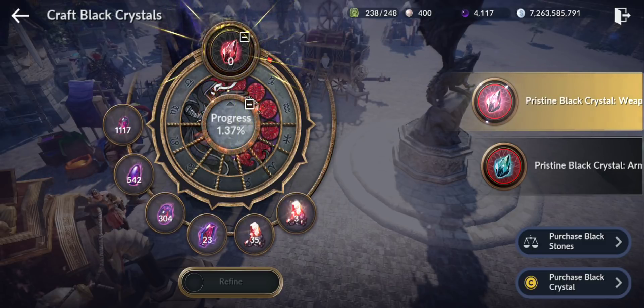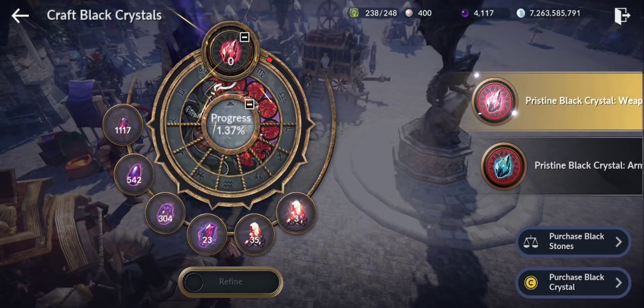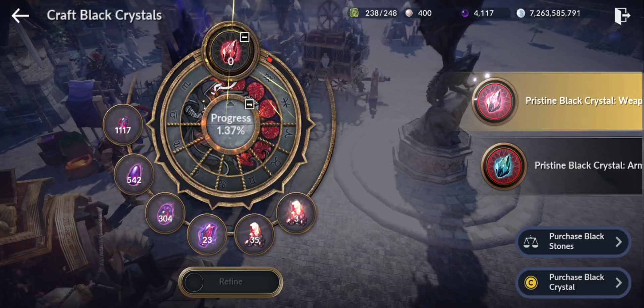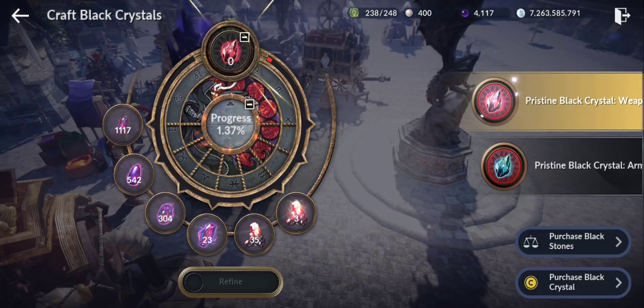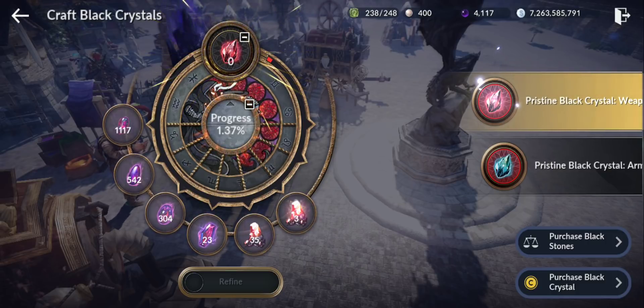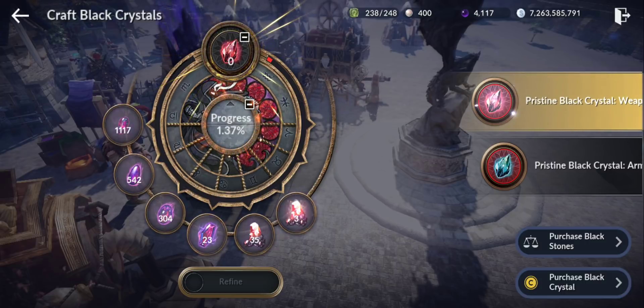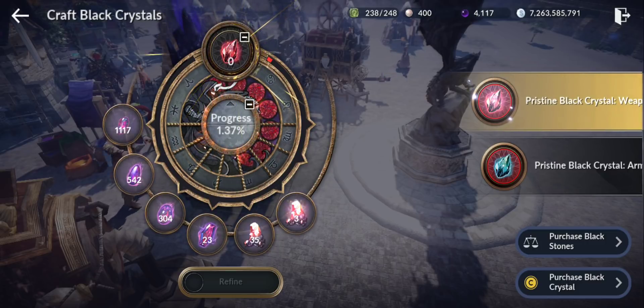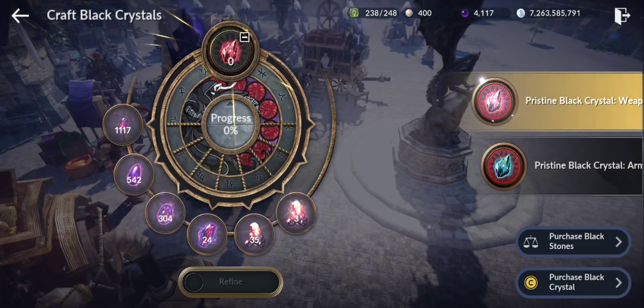The price of grand weapon black stones is around three to four million, and armor is four to five million — and prices will go higher because pay-to-win players will buy all the black stones from the market. So you need around 80-90 grand stones, at roughly four million each — that's around 400 million to craft one pristine black crystal. That's crazy.